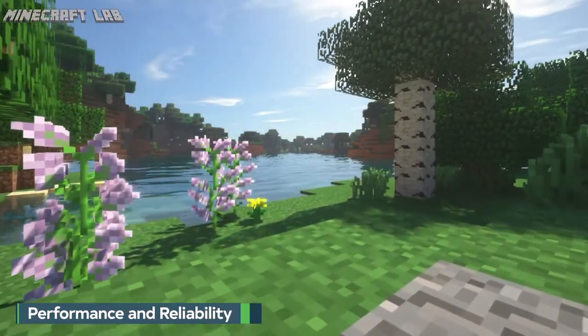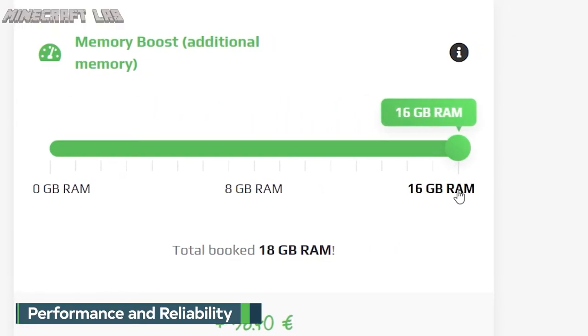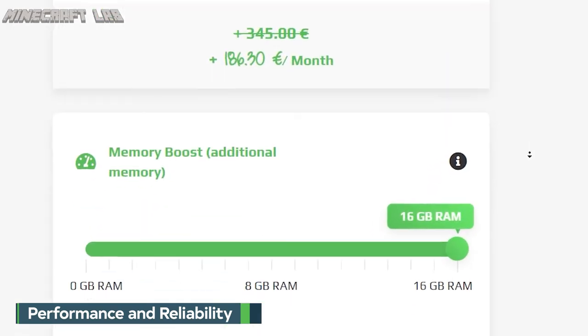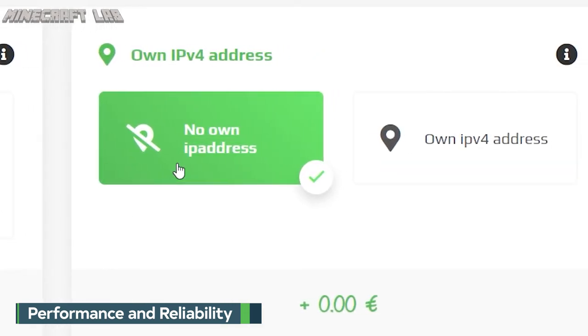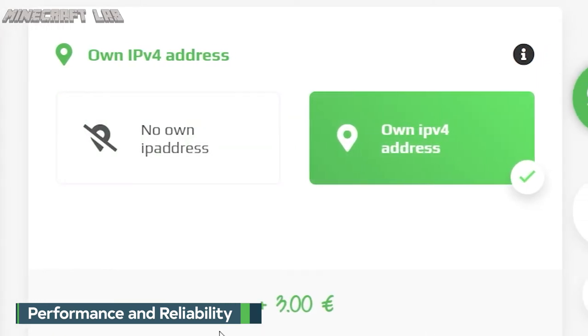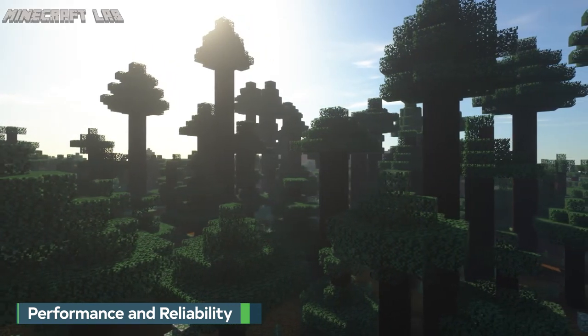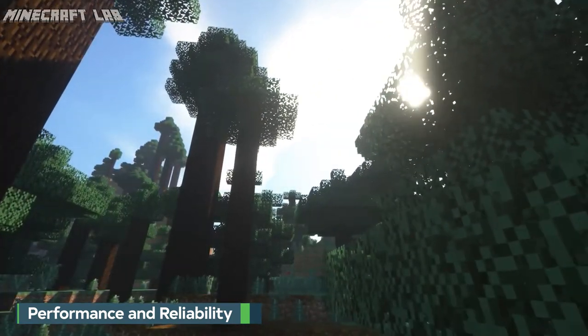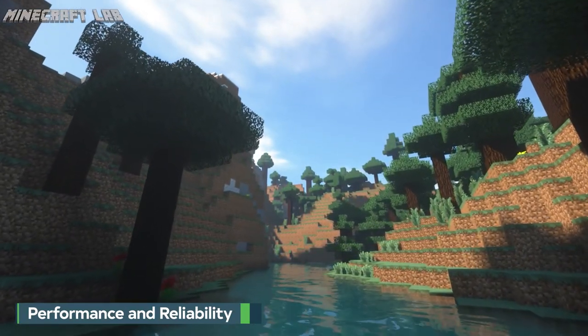Let's talk about Zap Hosting's performance and protection. The maximum amount of RAM is 16 gigabytes; however, there is an option to double this to 32 gigs for an additional fee. You can also choose between two settlement types: a contract that comes with no additional interest, or a prepaid settlement type that comes with an additional 10% interest. You can also choose between paying for your own IPv4 address, which costs an additional 3 euros, or avoid paying anything extra and move on without your own IP address. Zap Hosting's services are reliable — they offer full access via FTP, allowing you to install updates quickly and easily, as well as access to an online configuration editor and one-click backups.